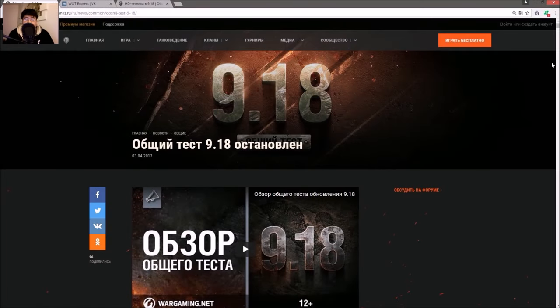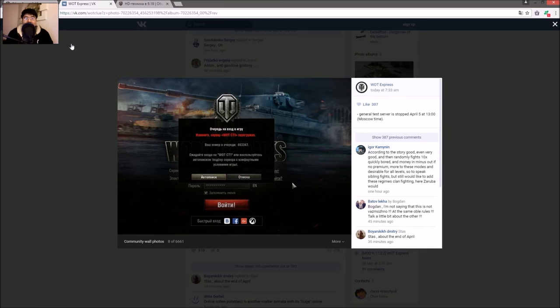Welcome back folks. The 9.18 test servers have broke yet again. A lot of players trying to log on to the test servers to try out the big three revamps: the artillery, the light tanks, and the matchmaker all got reworked. The numbers of players trying to get on greatly exceeded expectations. The usual capacity is around 20,000 for the test server, and around 5,000 for the sandbox, but there is a screenshot showing a queue position of 463,347. That's a lot of players.